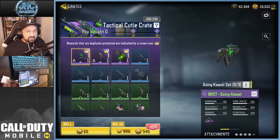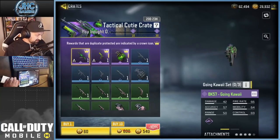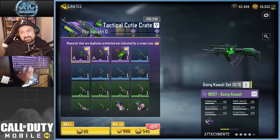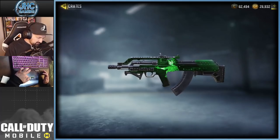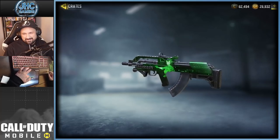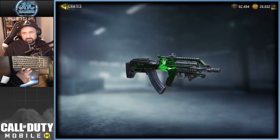If you play a lot you're just gonna get your rewards anyway. Usually with these events you just play, play, play and get everything. But if you have a lot of work or school and don't have time to play too much, you can buy this and it's gonna help you get it easier. Now the BK57 looks pretty dope — it's called Going Kawaii. There's an animated anime girl on it, black and green. Green is my favorite color by the way.